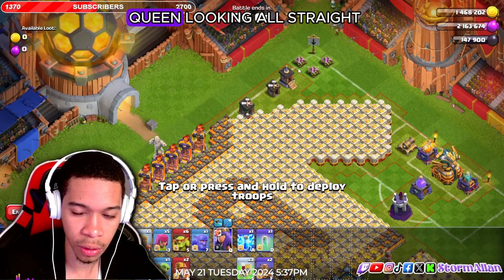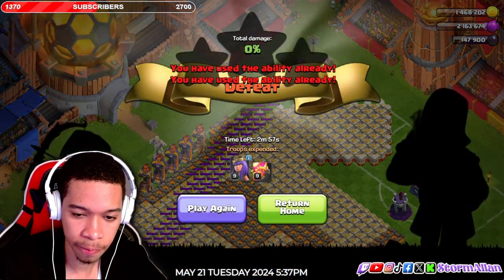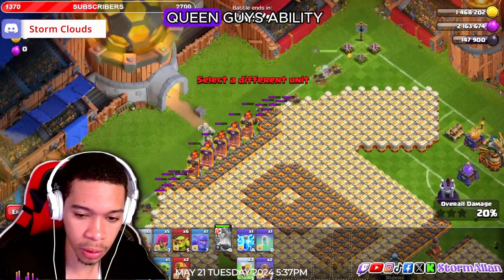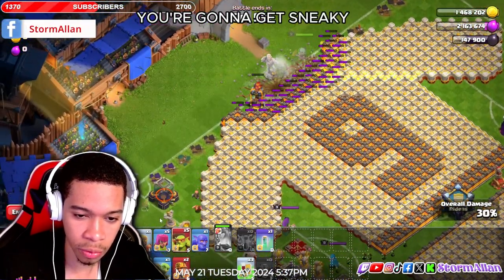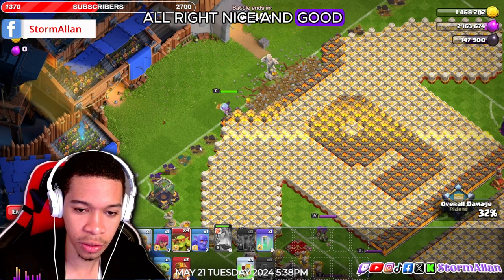First things first, you're gonna get your queen lined up straight. Activate your queen's ability, then you're gonna drop earthquake spells on all of those. You're gonna get two sneaky goblins here to take this out — nice and good.